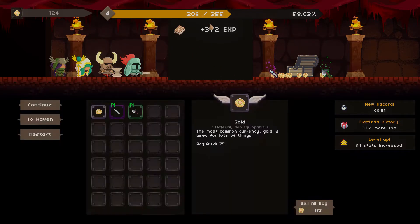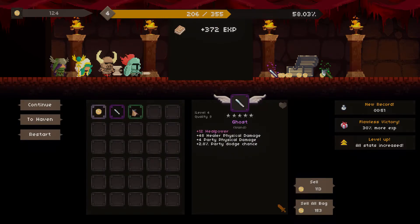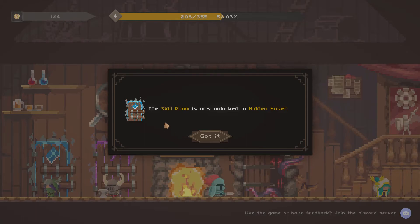We got some more XP, leveled up again, got some different items — uncommon axe and a wand. When you hit continue it just takes you back to the normal room where you can pick the bosses. We also unlocked the skill room in the Hidden Haven.